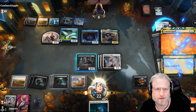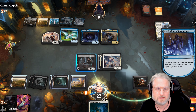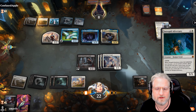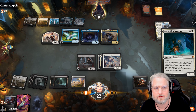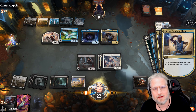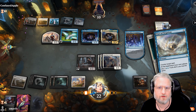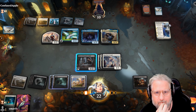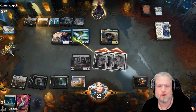Come on - see if he counters it. That's perfect - I'd rather he counter that than our main threat. Now we're gonna go in for the nasty attack. Not another counterspell - that's gonna be too good. Please let us hit - oh man that was lucky. He flickers it. Damn - that's spelled our doom I think. Well I guess we just hammer in here.